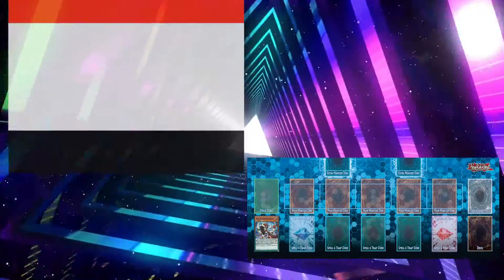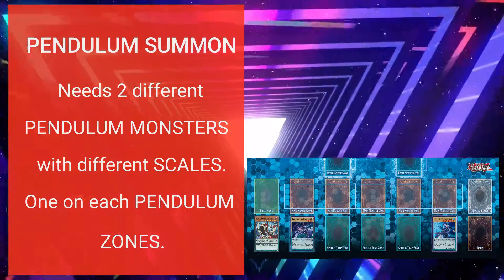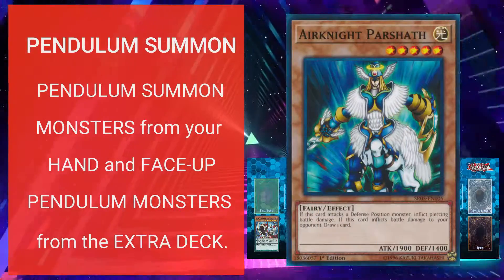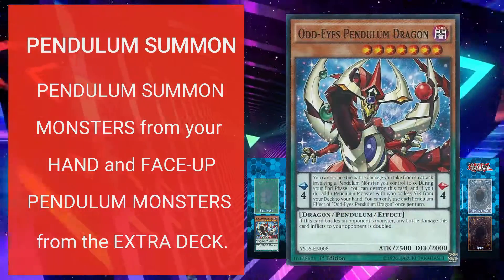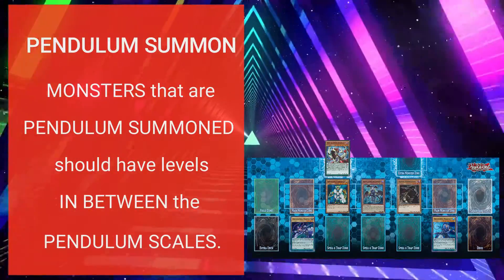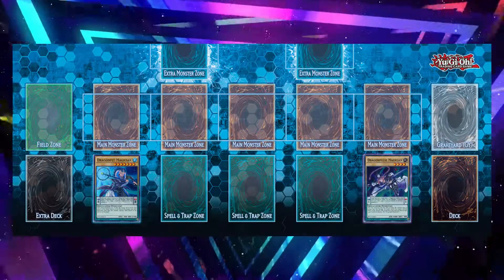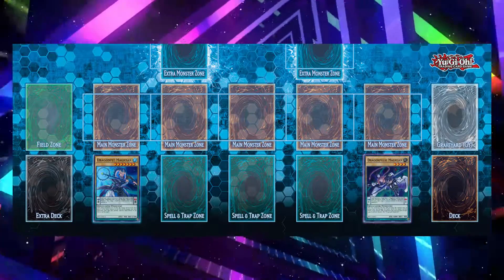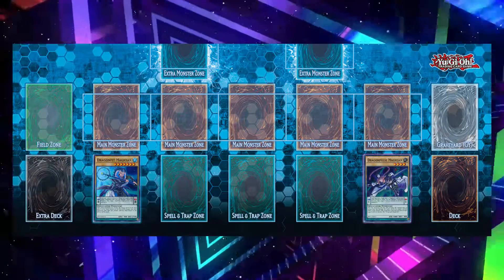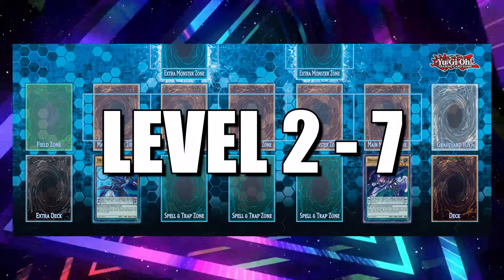Pendulum summon is done when there are two pendulum monsters with different pendulum scales face up on your pendulum zones. You can special summon monsters all at the same time from your hand and/or face up pendulum monsters from the extra deck where the levels are in between the numbers of the pendulum scales. For example, if you have a scale 1 on one side and a scale 8 on the other, you can pendulum summon monsters from level 2 to level 7. This is only once per turn.